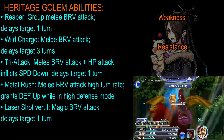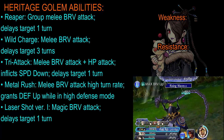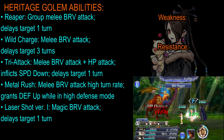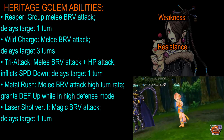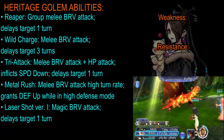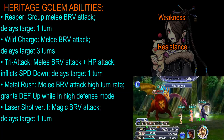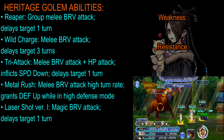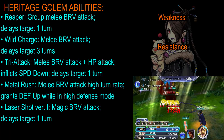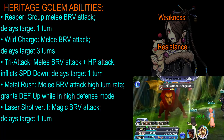Next, it has Reaper, which is a group melee brave attack, which delays the targets by one turn. Next, it has Wild Charge, which is a melee brave attack, which delays the target for three turns. Next, it has Tri Attack, which is a melee brave attack plus an HP attack, which inflicts a speed down and delays the target for one turn. Next, it has Metal Rush, which is a melee brave attack with a high turn rate.